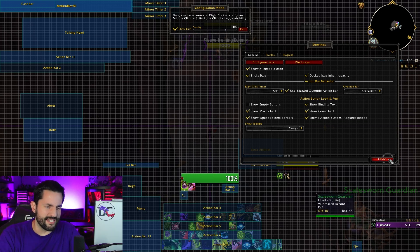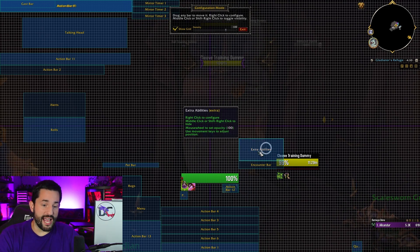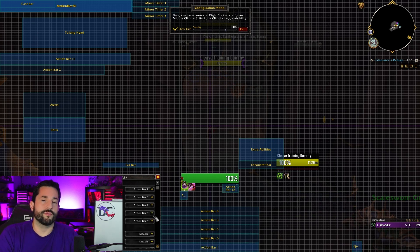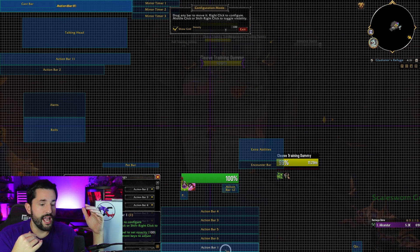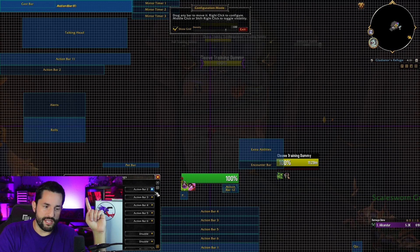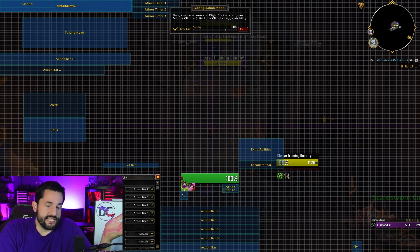Going back to my main profile — there's the full setup with extra ability bars, encounter bar, pet bar, bags, and menu all nicely arranged. For Action Bar 1, there's an important feature called Paging. Paging controls how your bar changes automatically — like when a Druid shifts into bear or cat form, or a Rogue stealth, or when you're riding a Dragonriding mount. Each action page maps to a different action bar, and the associations are preset by class.